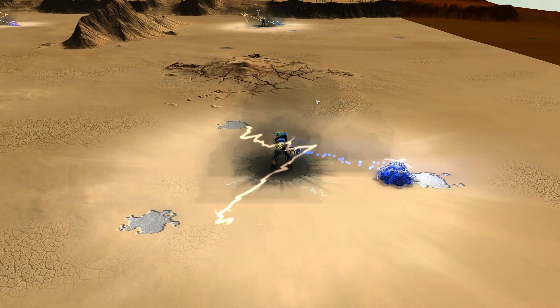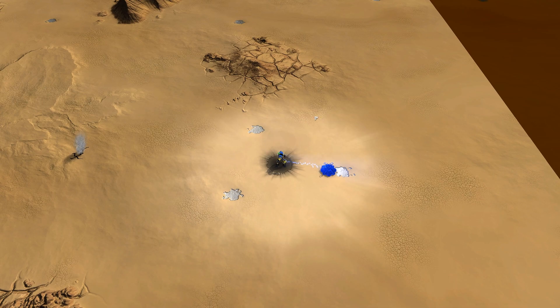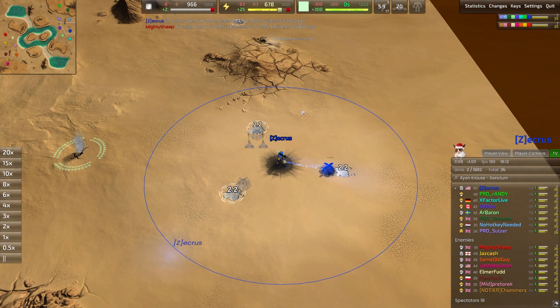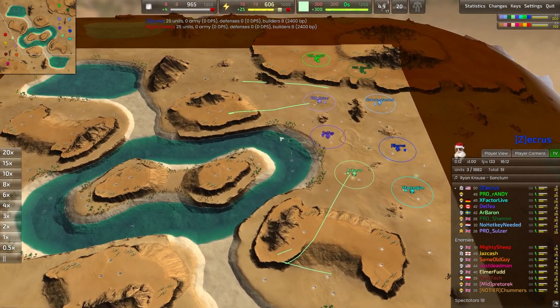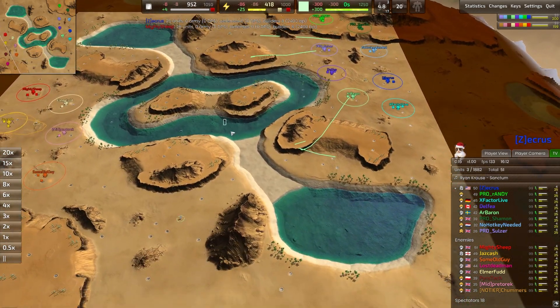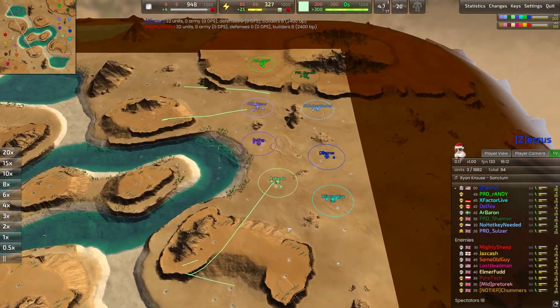Hello everyone and welcome back to the Brightworks in another high-level match of Beyond All Reason. Today I've got a match on the Ditch Remake — not to be confused with Erebosa Lake, which is similar and has connected water points. This one is the Ditch Remake and it has little land bridges over there.